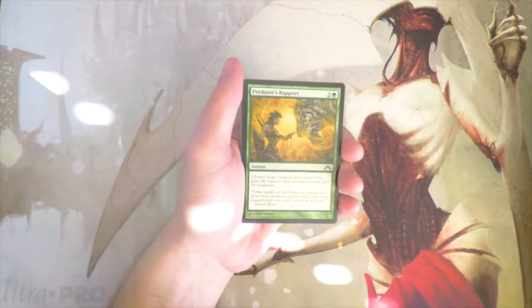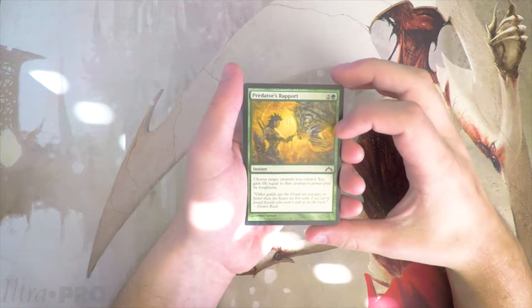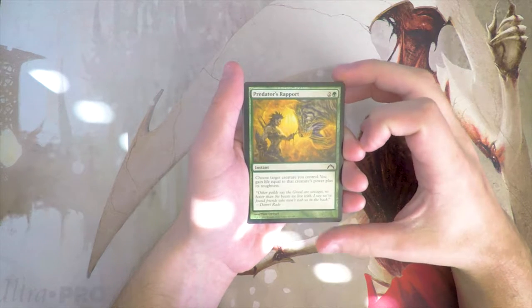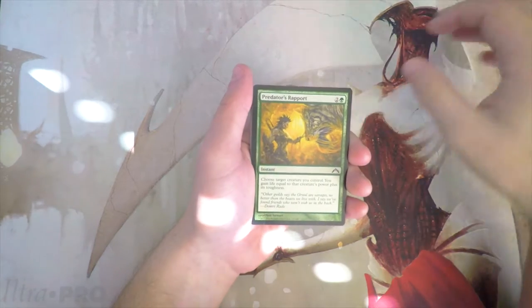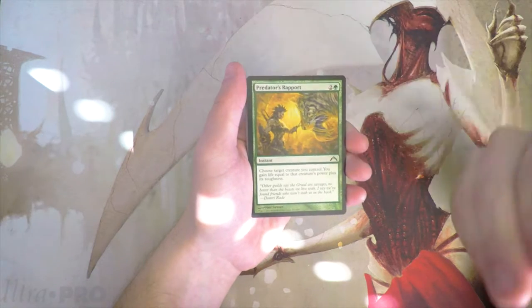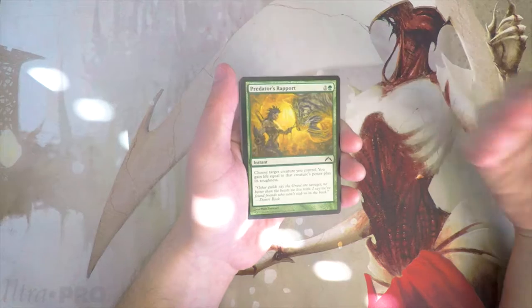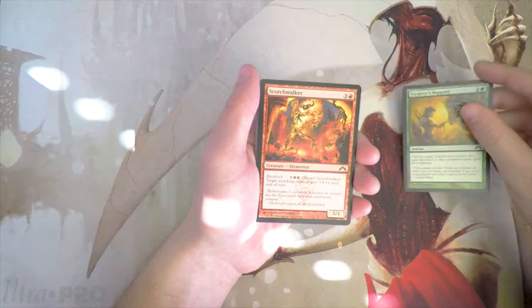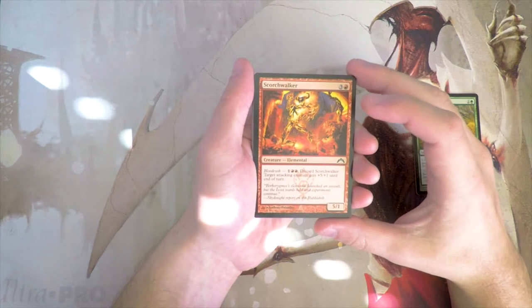We kick it off with Predator's Rapport — two and a green for an instant. Choose target creature you control; you gain life equal to that creature's power plus its toughness. This is really a sideboard card, not a good card by any means, but it's something that can definitely keep you alive against some of the early aggro decks, sort of the Boros-style decks. I don't mind having one in the sideboard, but it is definitely not a first-pickable card.